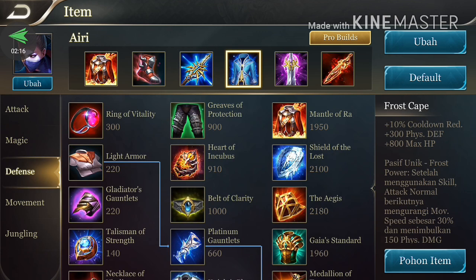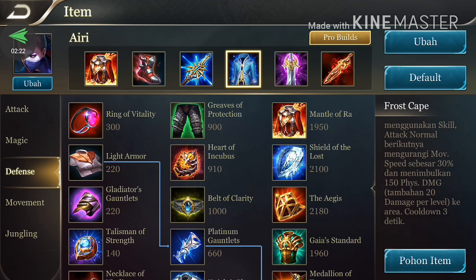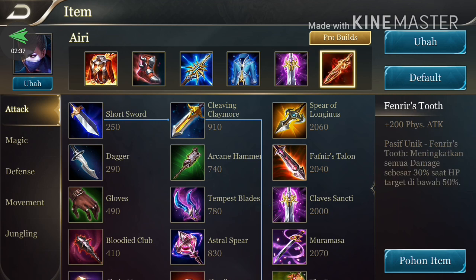Yang keempat adalah Frost Cape, gunanya untuk memberikan efek slow — mengurangi movement speed musuh. Selanjutnya adalah Clef Shanty untuk menambahkan physical attack dan juga critical rate-nya. Dan yang terakhir adalah Revenged Sword, yaitu untuk menambahkan 200 physical attack. Empat item pertama saya gunakan wajib, tapi dua item terakhir ini fleksibel.